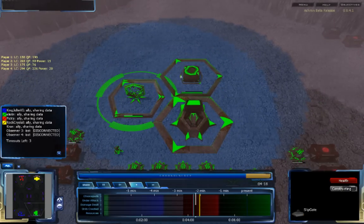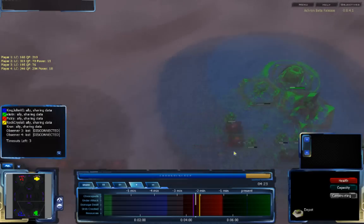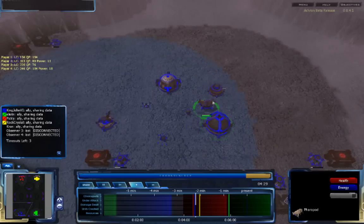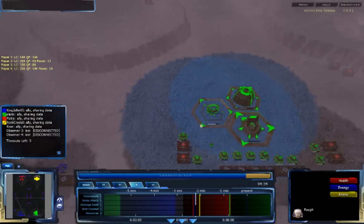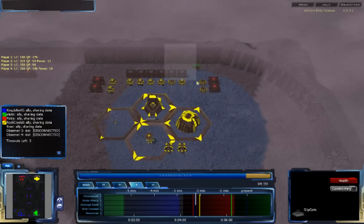Eliaden is going for a Slip Gate — this is going to be very interesting. He's also building a Depot. It looks like he might actually be setting up his ally KingJohn6 to use it, since Grecom's Gate Tech is a lot more expensive than Vecgear or Sisok. So KingJohn6 could either chronoport or teleport his units without having to get Gate Tech himself.